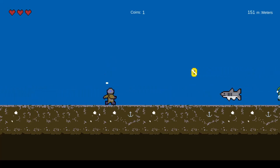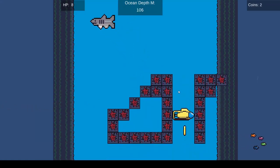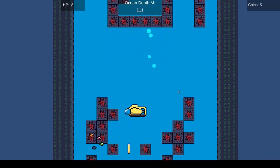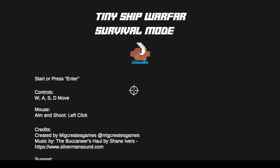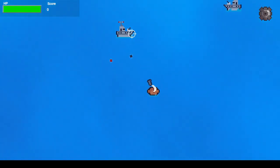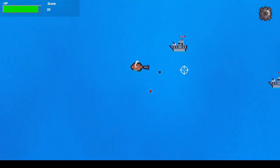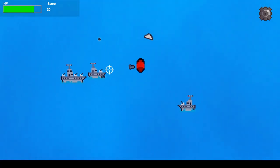I also did one for Ludum Dare — you go down deep collecting coins and getting different things. The idea was more of a survivor arcade game where you collect coins and get upgrades for things like UI, health bars, and more. Tiny Ship Warfare was another little survivor game where you shoot boats and try to survive, this time with upgrade guides and coin collection.